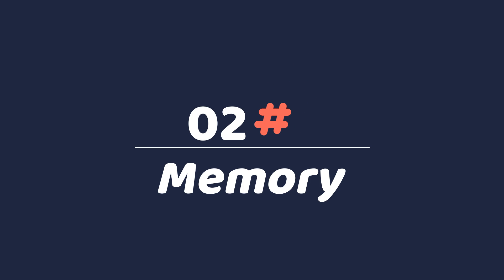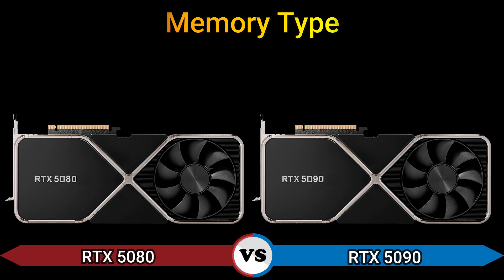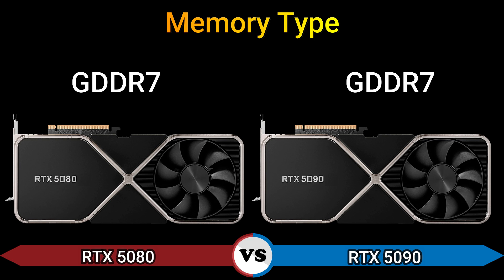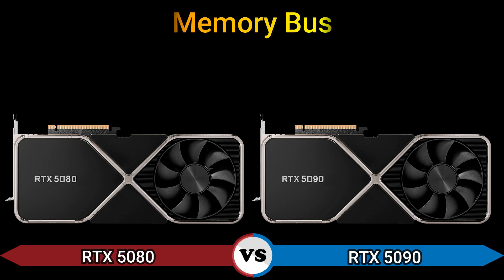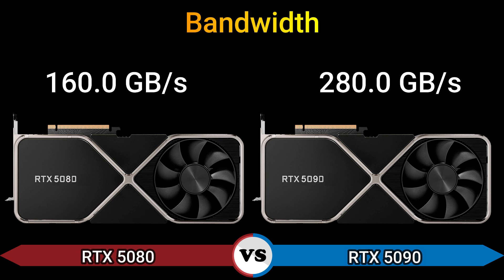Part 2, memory. Memory size 16 GB and 28 GB. Memory type GDDR7. Memory bus 256-bit and 448-bit, bandwidth 160.0 GB/s and 280.0 GB/s.